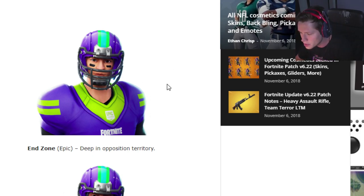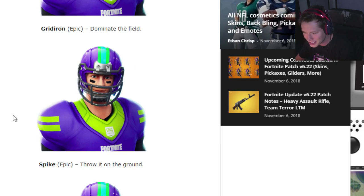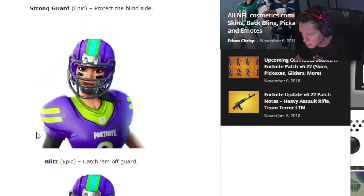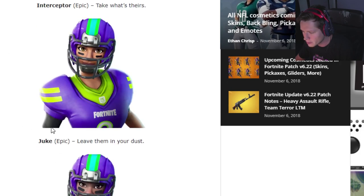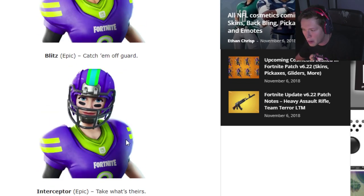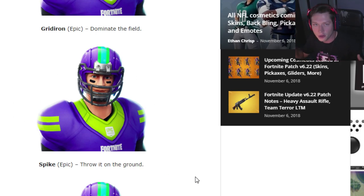We've got the End Zone here — they're all epics — we've got the Gridiron, we've got Spike, which has Jonesy underneath there, that's probably the one I'm going to go for, and then we've got Strong Guard. We've also got female options: Blitz, Interceptor, Juke, and Rush. You can just buy one — say you want Spike — and from there you're going to be able to customize it to any NFL team color you want, or keep the default purple and green Team Fortnite color.